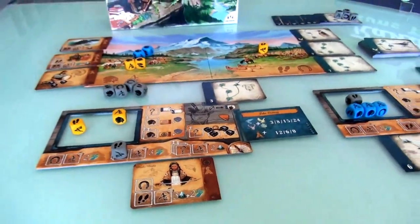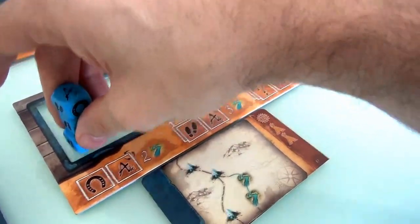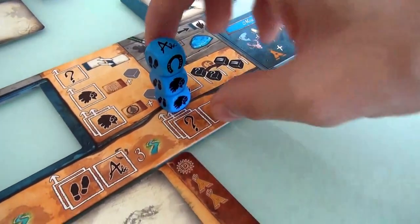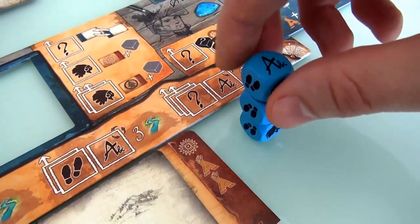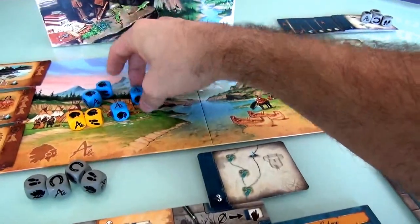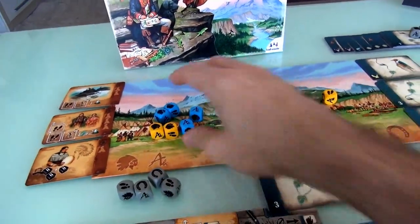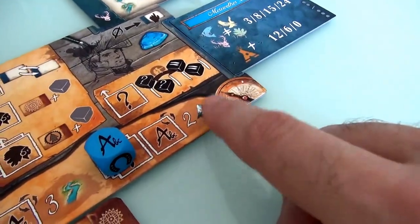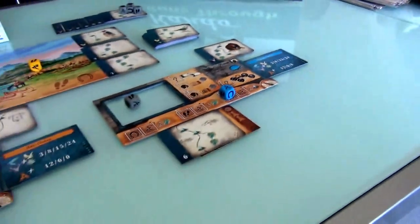Now it's Jen's turn. She declares journal dice — she has 3 of them. All three go on the mountain exploration space. Two of them will come up to the board resting, and one stays on the space. Jen has now prepared to explore 2 mountains, which is exactly what she needs to discover the brown bear. That was her whole turn, and Jen is now down to only 2 dice left while I have 3.